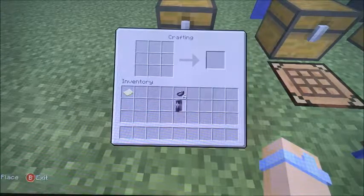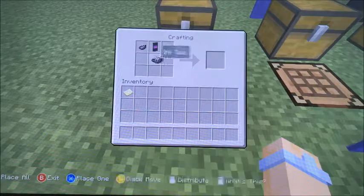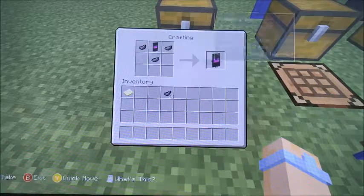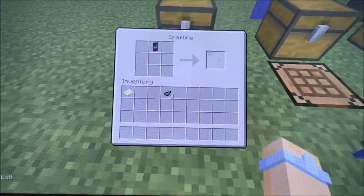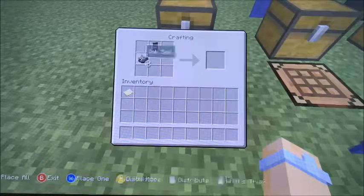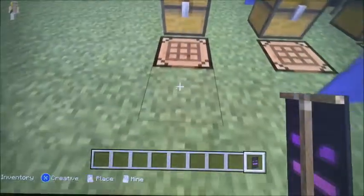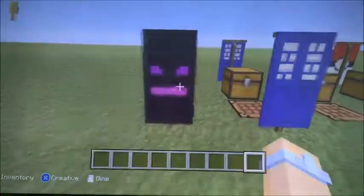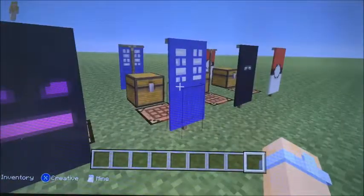Then you're going to take it out and put it in the top row in the middle. Then you're going to make a kind of B shape around it. Then take it out one more time, put it in the middle, then in the top middle, and then do three along the middle. And there you have your beautiful Ender Dragon banner.